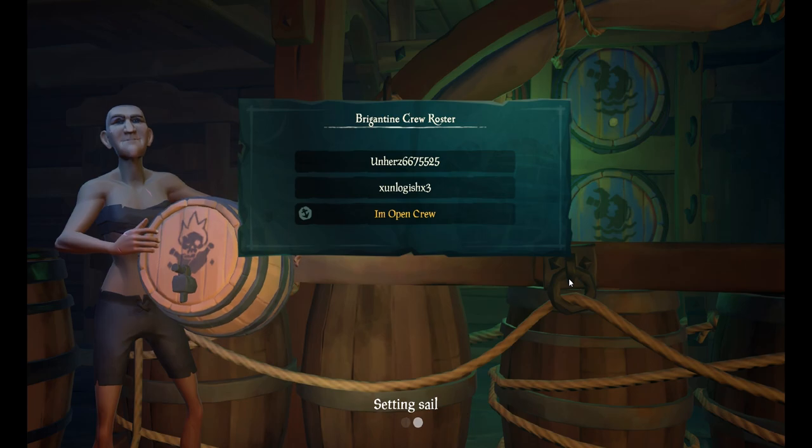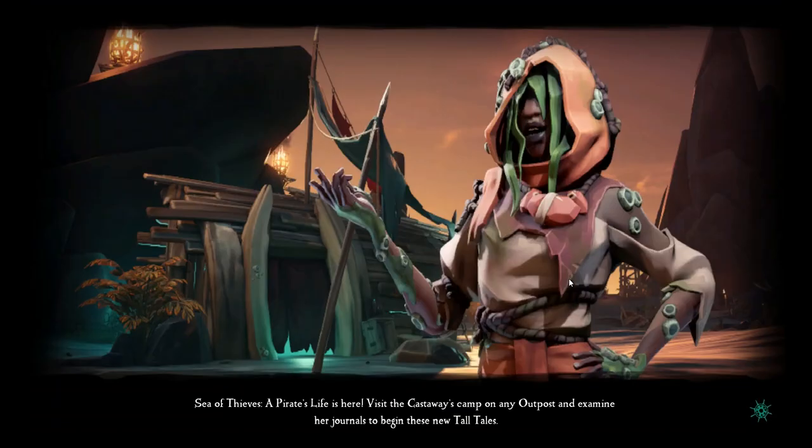Hello guys, Fakie Bond here with another tutorial. In today's video I will show you a nifty trick where you are able to enter and leave the brig of a ship easily. This trick only works in open crew.